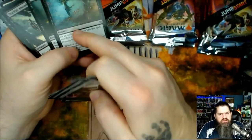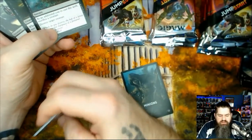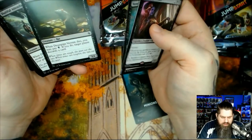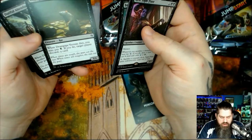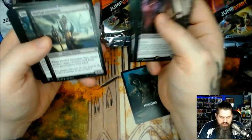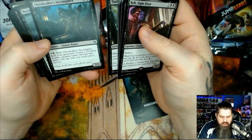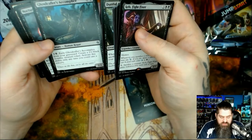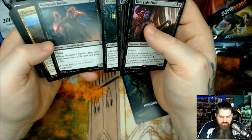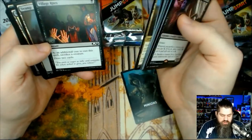This seems like it'd go into a commander deck — easy creature removal, especially when you're creating token creatures. Drain Pipe Vermin — when it dies, you may pay one black; if you do, target player discards a card. Dutiful Attendant — when it dies, return another target creature card from your graveyard to your hand. Ghoul Caller's Accomplice — exile it from your graveyard to create a two two black zombie creature token, activatable only at sorcery speed. Nocturnal Feeder — flying; when it dies, each opponent loses two life and you gain two life. Additional cost to cast: sacrifice a creature and draw two cards.